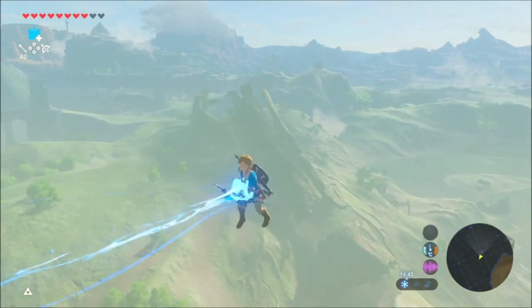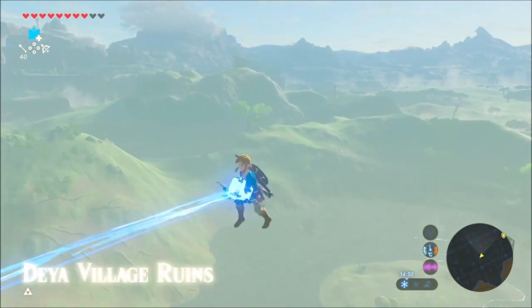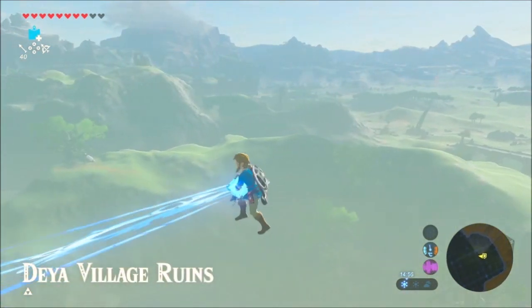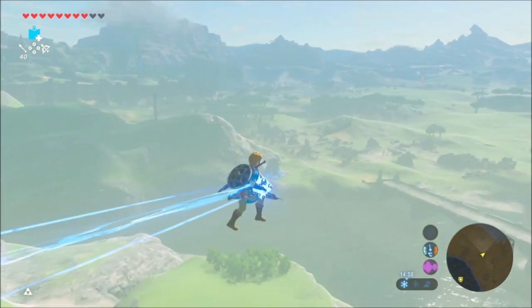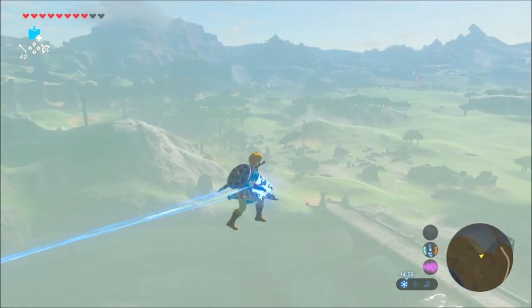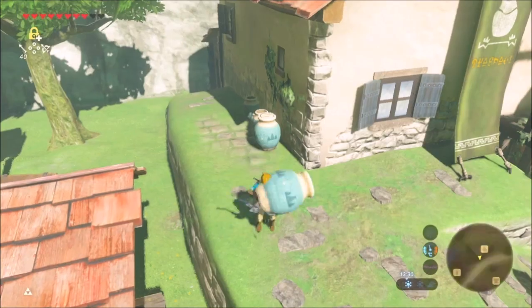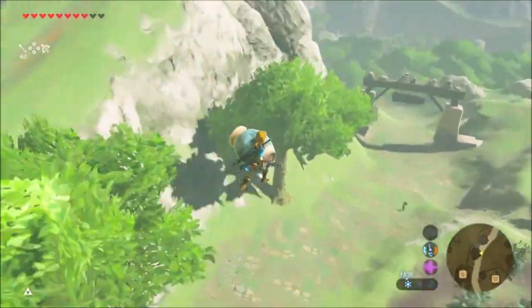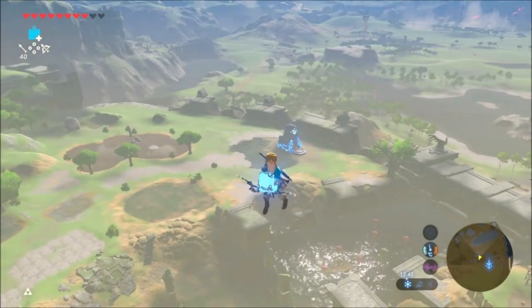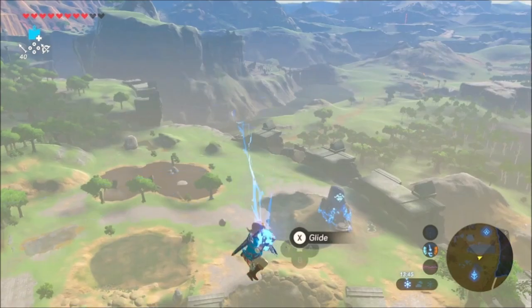Flicking your joystick repeatedly from one side to the other will accelerate Link into the opposite direction in which he's facing. Even though this does give you a considerable amount of speed, there is most likely a limit on how fast you can go. The kind of object you're holding plays a role in this as well — different objects will make your takeoff faster or slower. Be careful while flying though: if you hold the left joystick in a neutral position or stop holding B, the glitch will get cancelled.